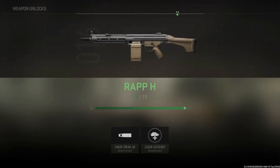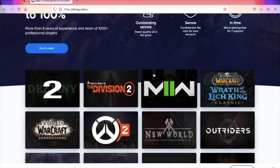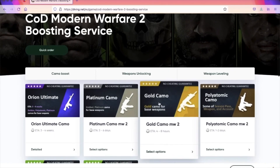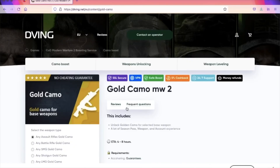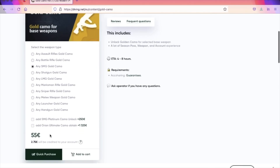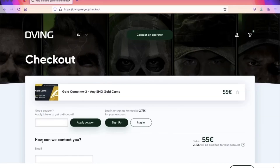This game will have more issues than your ex-girlfriend. Quick word from today's sponsor, divinity.net — these guys can get you any golden camo or weapon, just name it. With my promo code RBD you will have a 15% discount on absolutely all services.